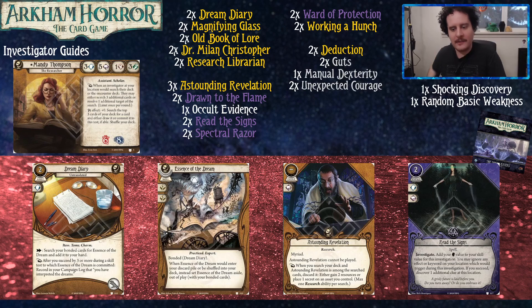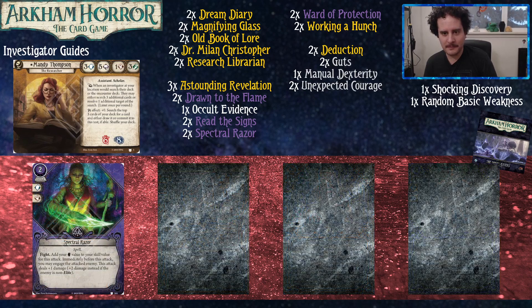Read the Signs allows you to investigate a location adding your brain to your skill value, so you investigate at eight, and you gain an additional clue — like a deduction. You also get to ignore any abilities or keywords on your location that would trigger while investigating, such as haunted from Circle Undone or effects like taking damage or discarding cards when you gain a clue. Basically it's like Drawn to the Flame without drawing a card — and it's also great for translating the diary.